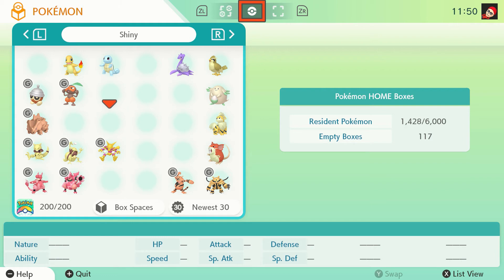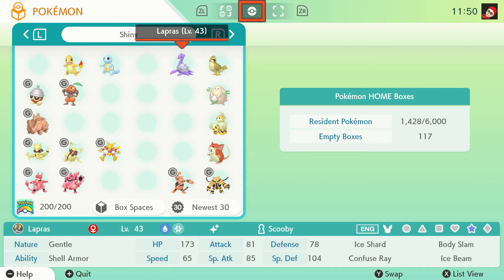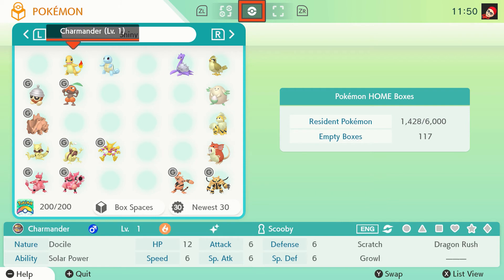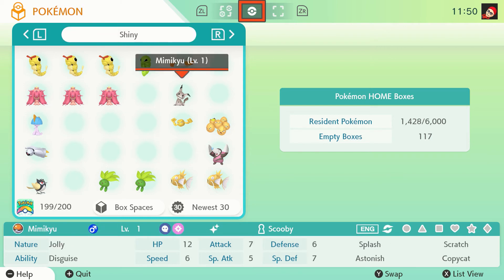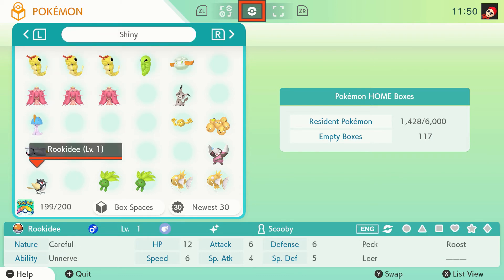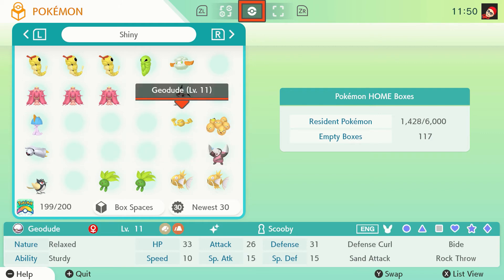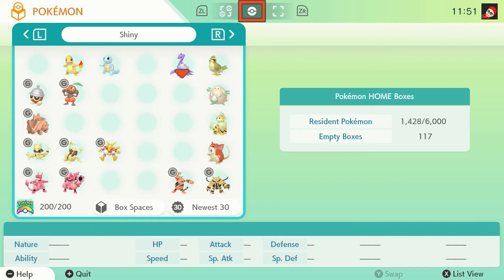I think all these ones here were Let's Go Eevee. Managed to get Charmander and Squirtle in this game, so happy with that. Got a few more there for Pikachu or Eevee. So yeah, a mix and match between Let's Go and this game, but we've got a good base — there's some decent Pokémon there with good shinies.